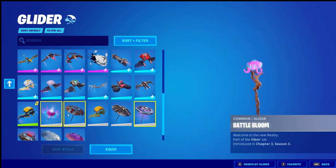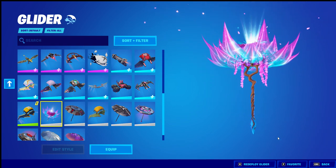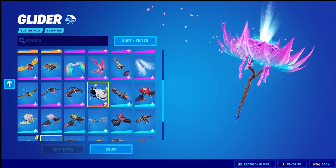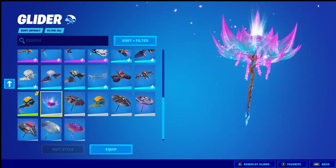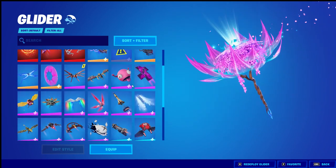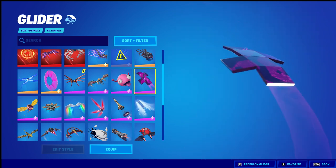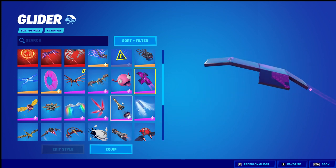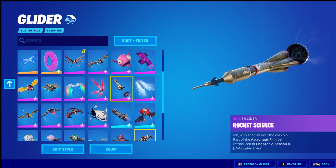This season's victory umbrella was insane, I love it so much. It looks amazing — they just need a bigger style of it. Cube Cruiser — that's pretty cool, it's a rideable glider. Same with this one — this is a rideable glider too. So yeah, I got a lot of rideable gliders.